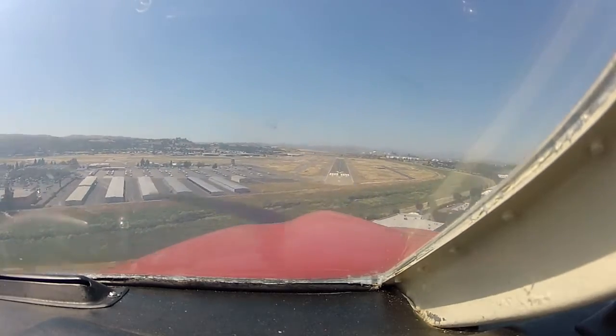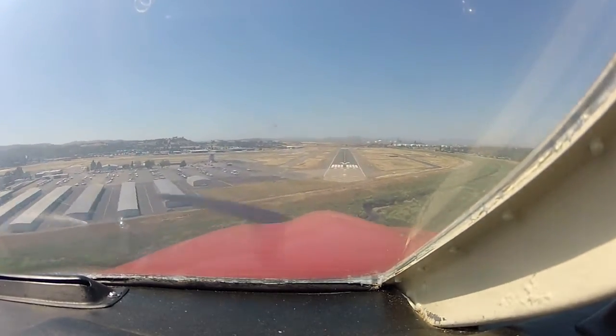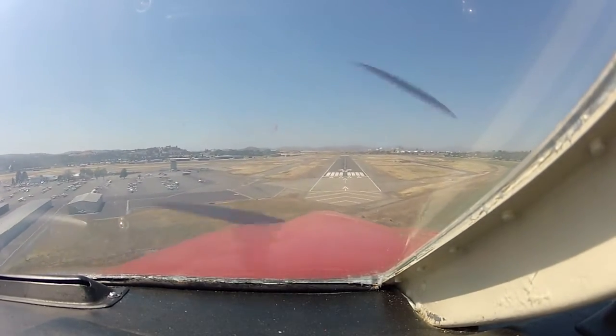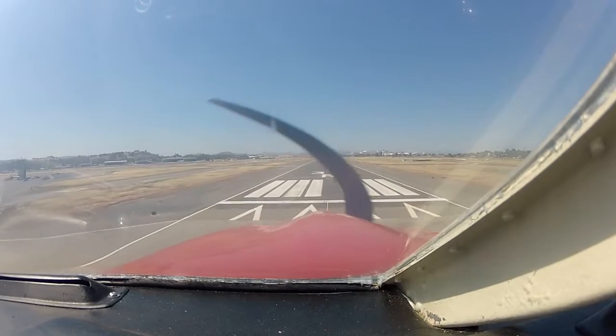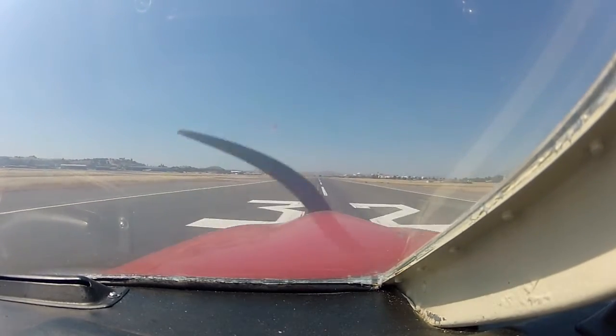We're inside the final stretch. There you go, keep it up, just keep coming down, just keep this attitude — this is perfect. Just keep the crab in until you get right above the runway, and then put the left wing down, left rudder. Left wing down, right rudder.